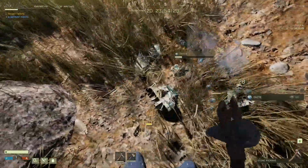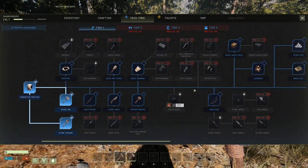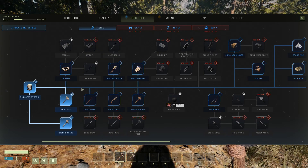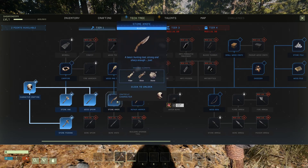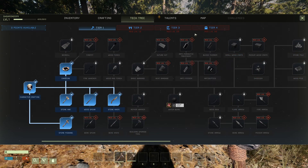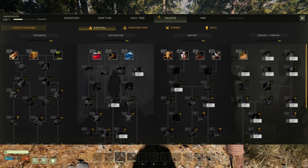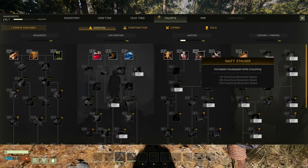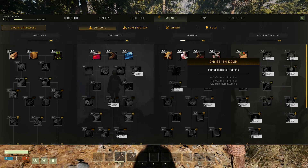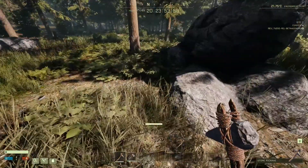I need both stamina and weight, but on the tech tree I'll go skinning knife and then obviously fire — that's for sure. For the talent I'll go stamina, which is increased base stamina. There we go — plus 10 to maximum stamina, thank you. I need that.